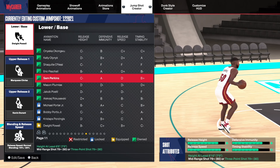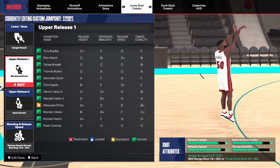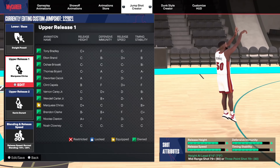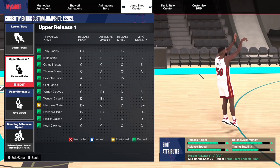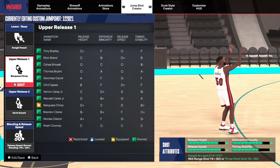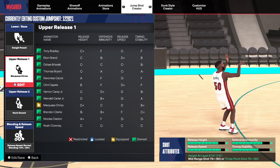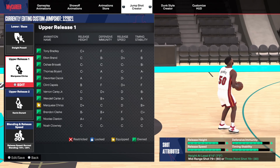Moving on, for upper release one you want to go with Marquis Chris — gives a quick little release, pretty fluent, works good with the jump shot. As you can see in the shot attributes at the bottom right: release height B minus, release speed A minus, defensive immunity A, and timing stability A/C.